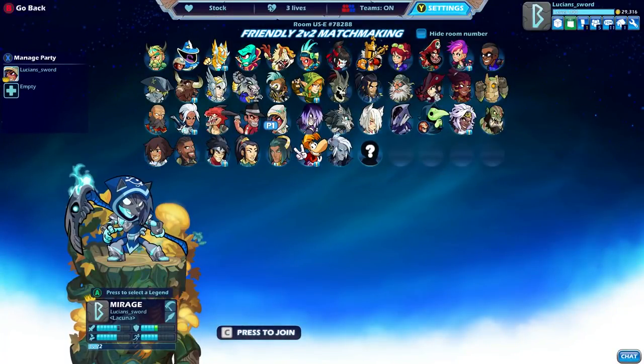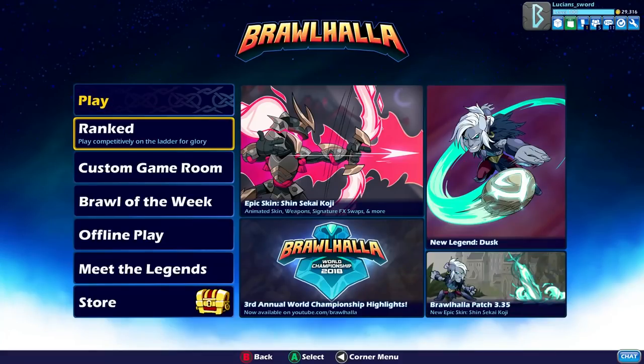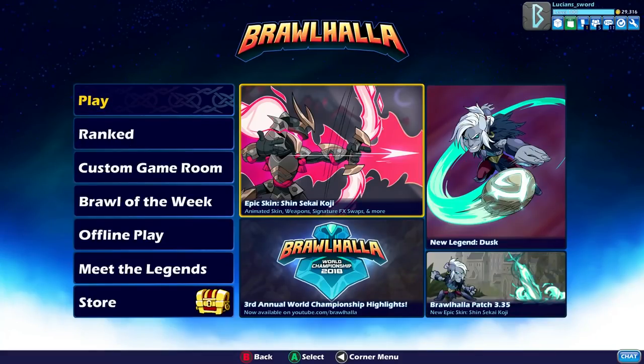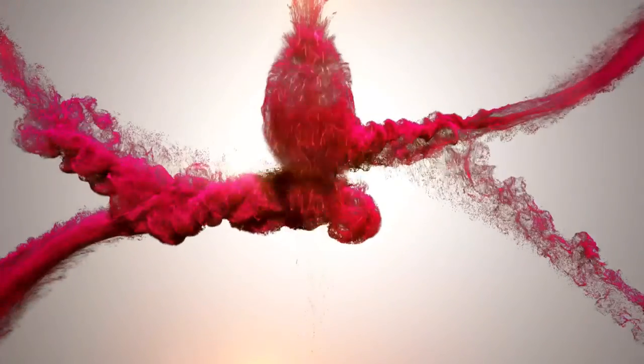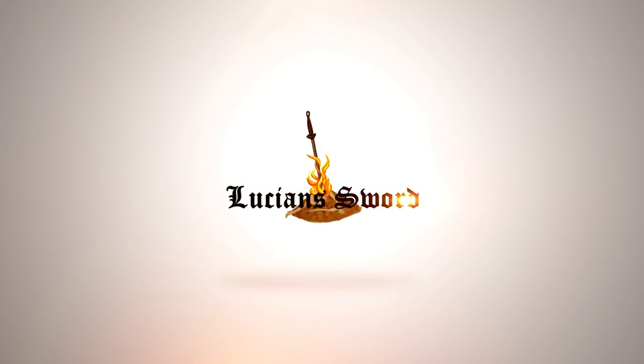Alright guys, well that's gonna be it for this video — short and sweet. Doesn't take too long to show you guys those amazing SIG colors. If you enjoyed, please go ahead and drop a like. Subscribe for more Brawlhalla content. And as always guys, this is Lucian Sword — I hope to see you in the next video. Take it easy guys, see you!